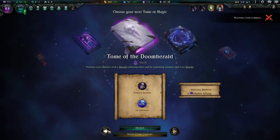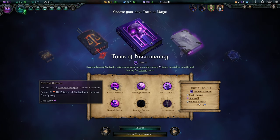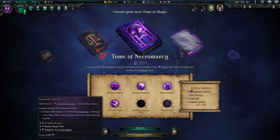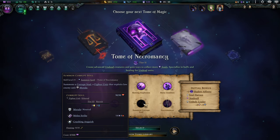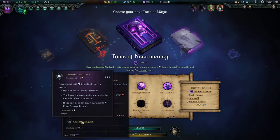Tier 2 — obviously Doom Herald, we're going to go for that probably because it's cool. Necromancy: Restore Undead, Rotting Explosion, Raise Zombies, Necrotic Magic which is good for support units. This is new by the way — Necromancy can summon Corrupt Souls now, which is awesome. You get a good Tier 3 fighting unit pretty early. Necromancers got reworked too — the souls cost for everything is way better.